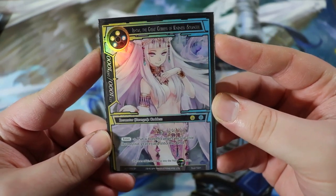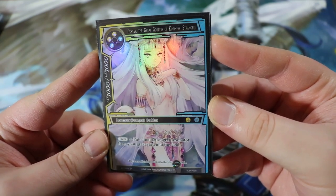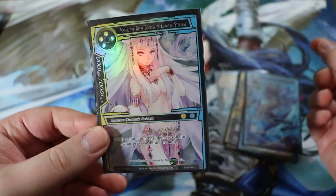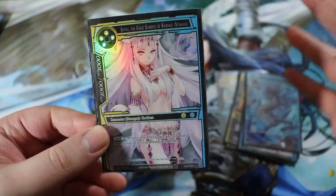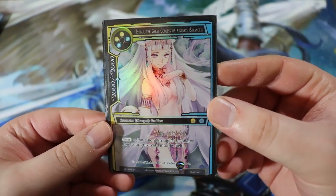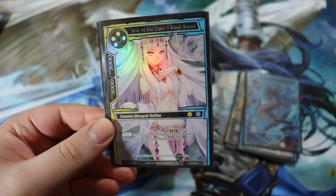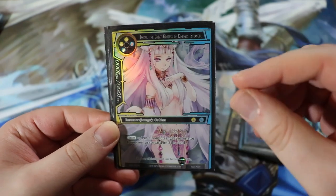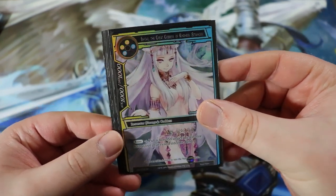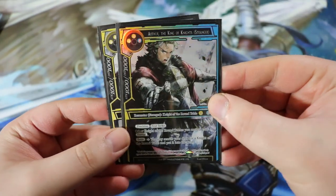Next up is another non-starter deck card: Ishtar the Great Goddess of Kindness, a 1000/1000 for double water and double light — resonator goddess. On enter, put a non-stranger resonator from your graveyard into the field, so you basically get to reanimate one of your resonators. Being able to deactivate Faria and get this off the top, then get back a Lamorak or something, is a lot of value. We run two here.